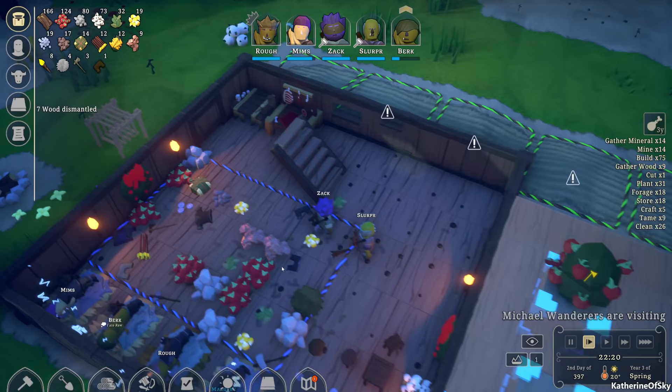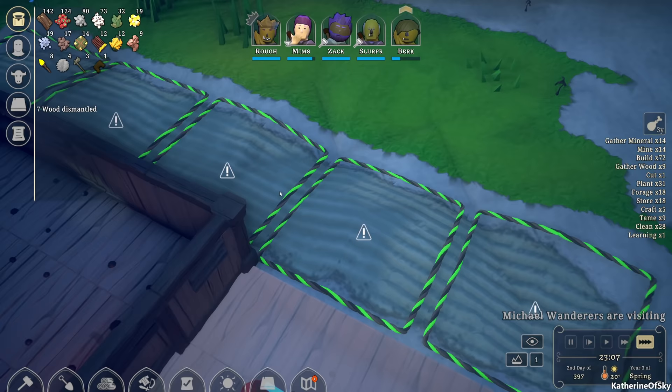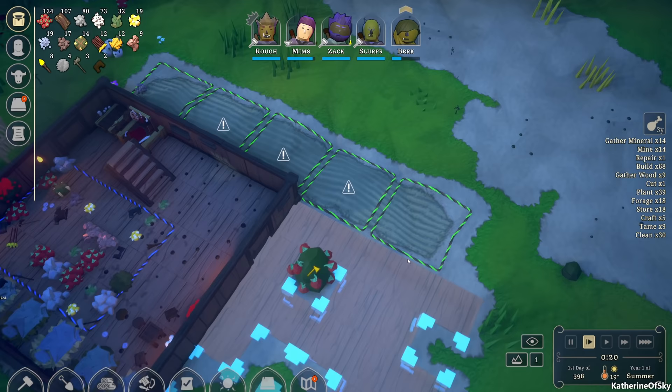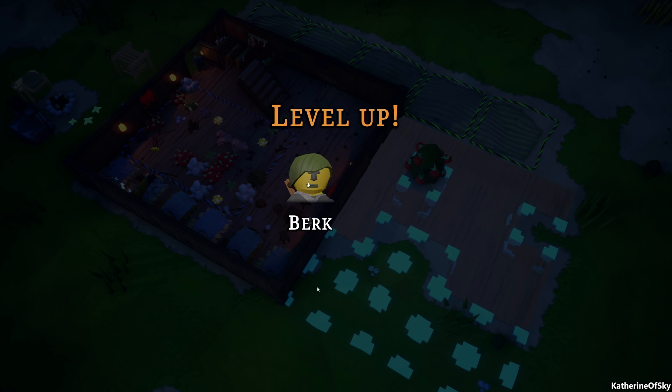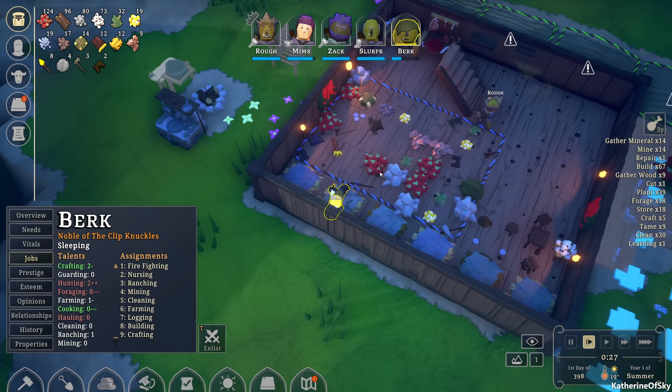Now you can see they have plowed this area. I kind of wish it looked a little bit darker, like actually plowed earth — it just looks like cement with a rake run through it. Burke is not happy with our ruler so we need to figure that out. Burke is leveling up though.